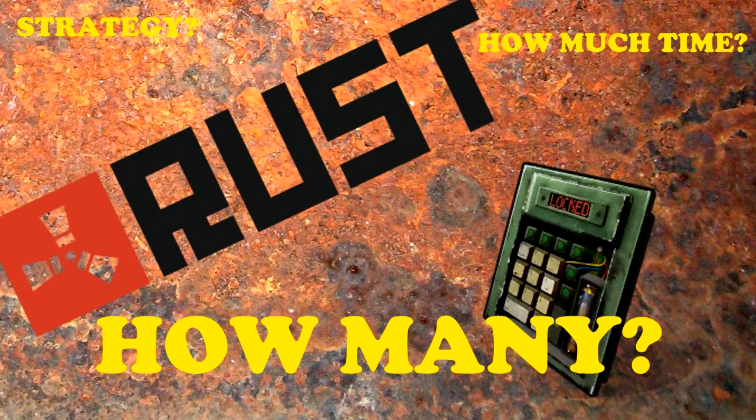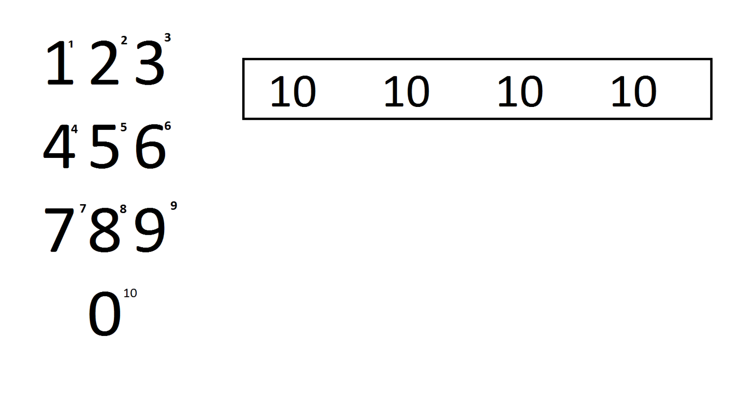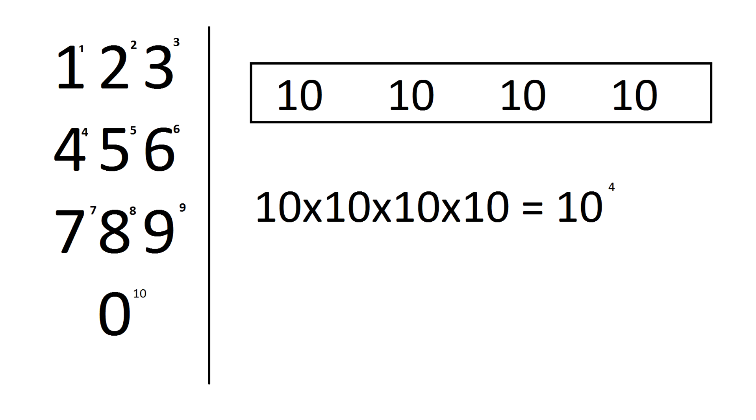So let's start with how many possible codes on the codelock are available. The codelock has a 4-digit code, and we have 10 options for each of the digits — those being the numbers from 0 to 9.